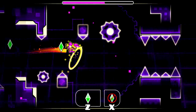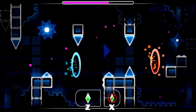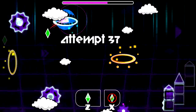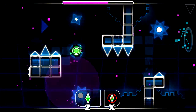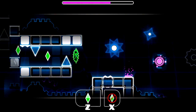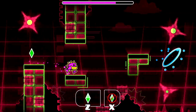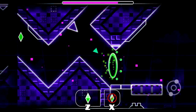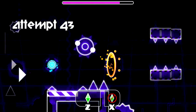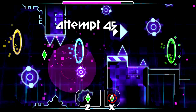Nothing hard here at all, super easy part. You've got to tap that green orb as soon as you go into the UFO portal. There's an easy wave part with plenty of room apart from that spike. There's an annoying part where you've got to tap the light otherwise you're going to hit that spike into the UFO part.